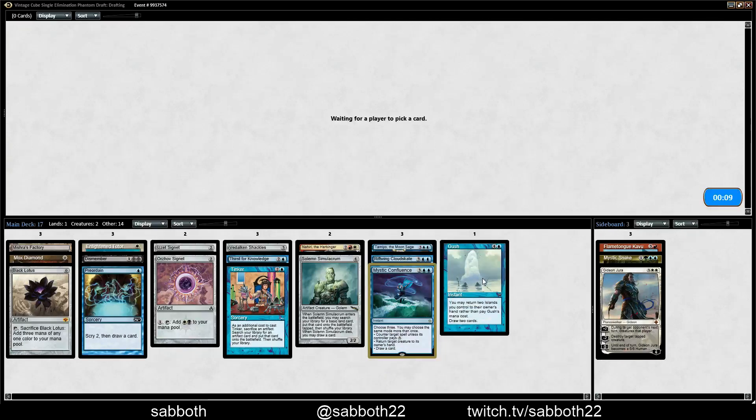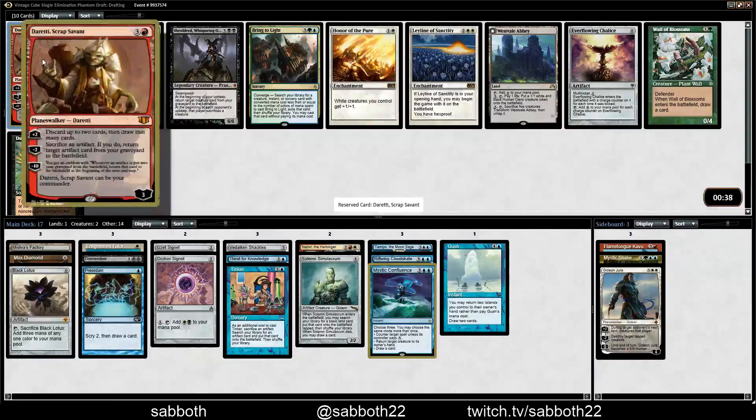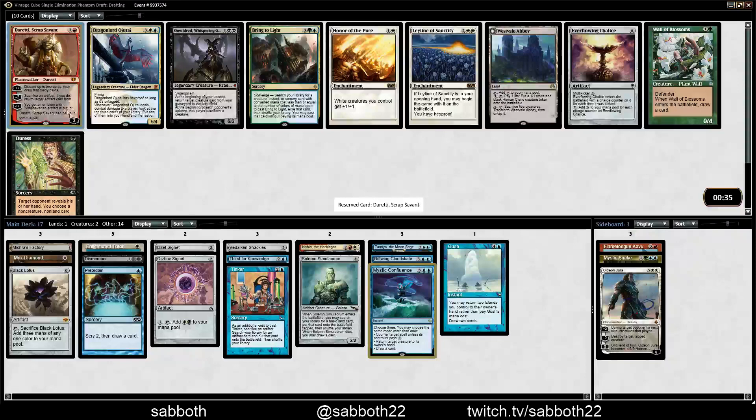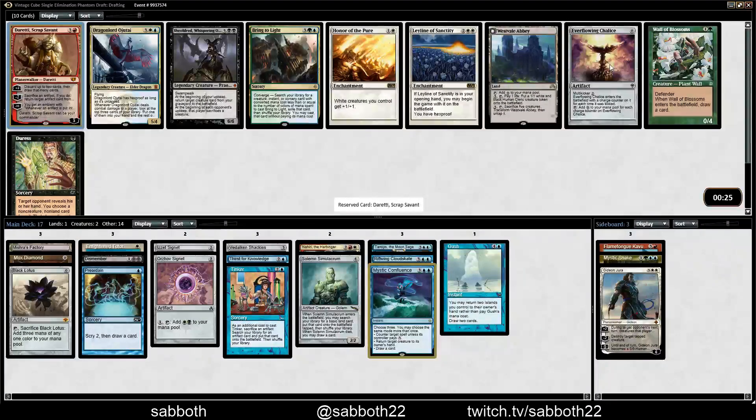Gush is kind of free — you just return a couple islands. If we see Fast Bond, that might be something we could be interested in, though those usually go pretty quickly. Everflowing Chalice and Doretti — both of these are strong. I'm going to take Doretti. We do have this critical mass of artifacts and we have a Black Lotus, so that makes Doretti better. But Chalice is a close second.